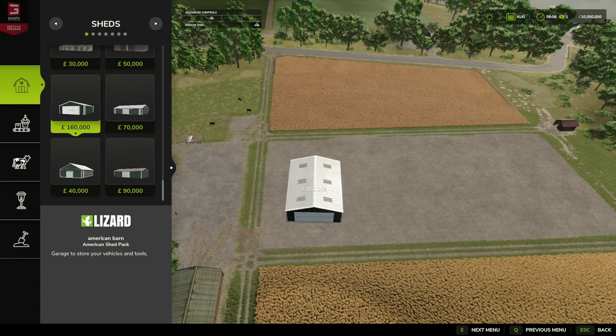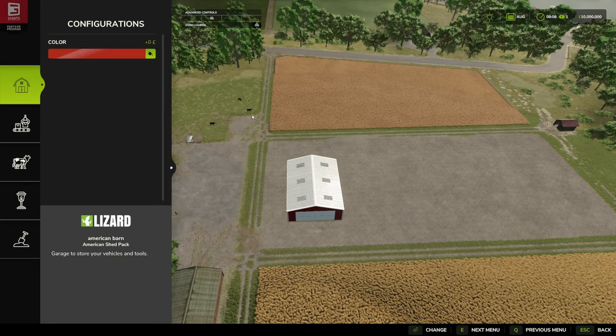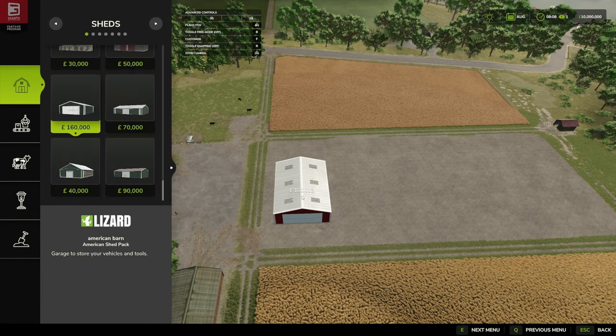Give it a little flip around — all four of these are customizable in color. If you press F you can jump over here and pick a color. We'll go American Barn Red and place that down.